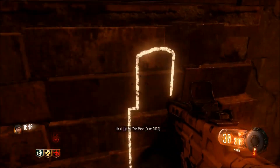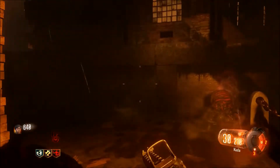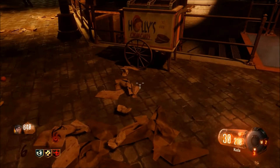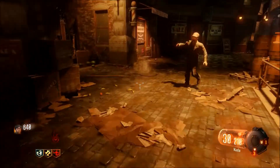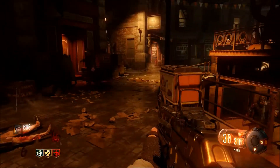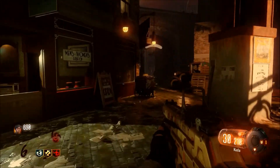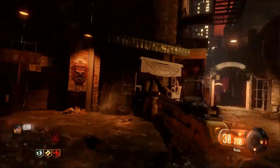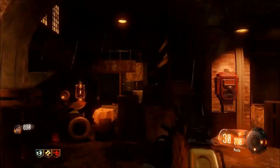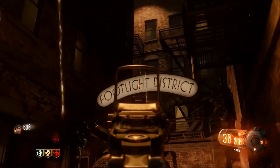It costs 1000 points. Then you want to go to one of Holly's wagons that are across the map. The first one is on easy street, so you just have to kill a zombie, you'll hear Samantha's laugh, and you can go to the next one. The other ones are in the canal district and in the footlight district near the perk.